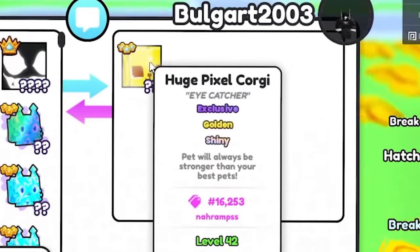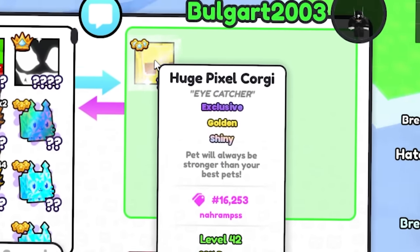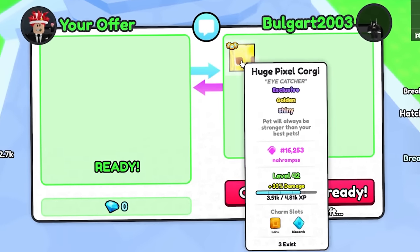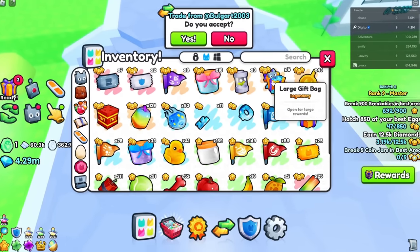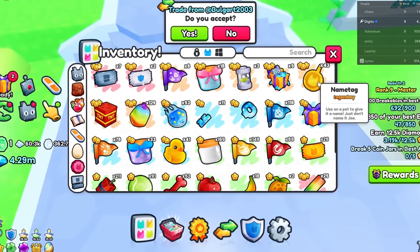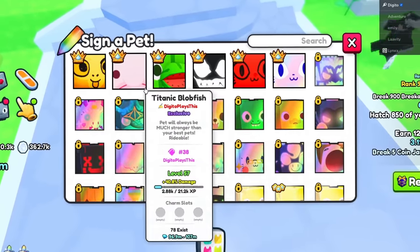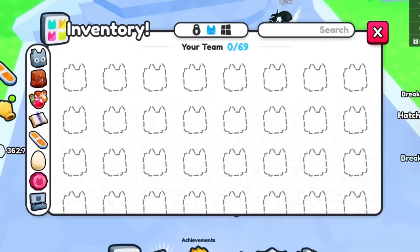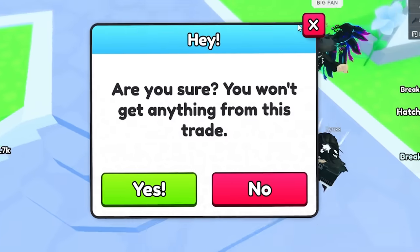I finally traded this guy over here that has these three-exist pets. Look how rare this is — only three in the world exist. I'm going to sign it for free — it's going to be the first pet I actually signed, so this pet might be worth something. Here it is — the golden pixel cats. Go ahead and sign it — boom! The pet has been signed. Now we can trade it back and give him his huge pixel corgi. There you go — he's like, thank you so much!